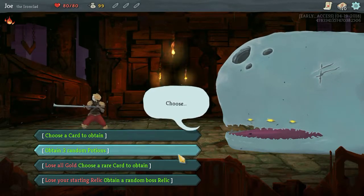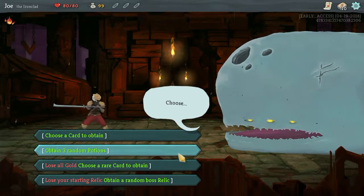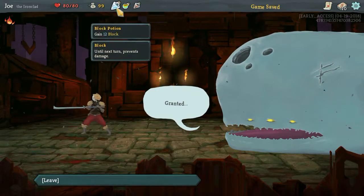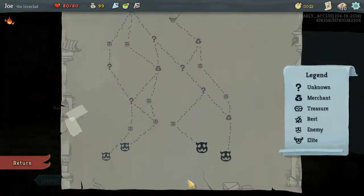Choose a card to obtain, or three random potions. I'm going to go with choose three random potions. Block, Ancient, and Strength. Yeah, I like that.